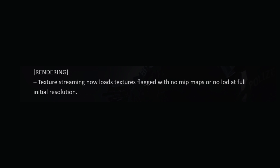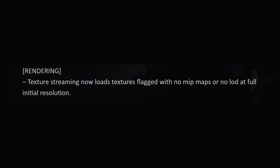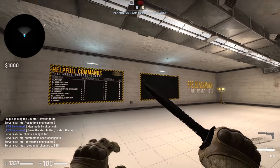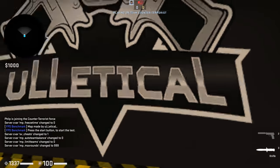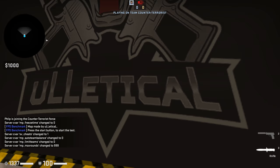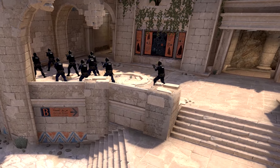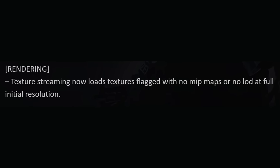The texture streaming will now be less blobby by loading certain textures in at full resolution, unless a lower quality version has been intentionally made. My thorough testing of this involved booting up the benchmark map and seeing if it looked blobby at the very start of it — and it did still look blobby. And so did one of the hieroglyphs on Anubis, which popped in as I spawned as a CT. I wouldn't get too excited unless you're gaming on a calculator from 1995.